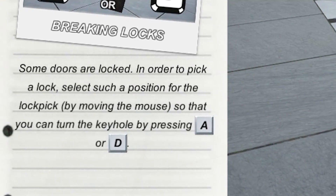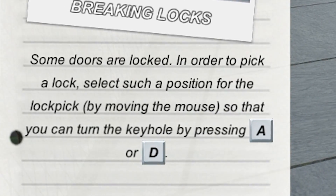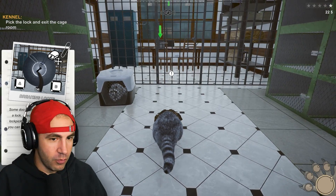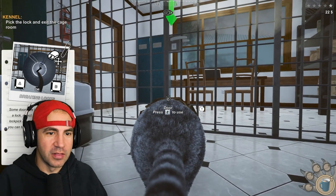Some doors are locked. In order to pick a lock, select a position for the lock pick by moving the mouse so that you can turn the keyhole by pressing A or D. I don't know what that means. I guess we'll try it. What do I got in my backpack? Do I got a lock pick in here? I got nothing. Let's just go to the locked door.